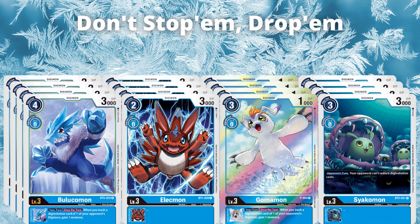Then we have the Blue Command, and this is obviously the full form of this actual line — the Hexabluemon line. When you trash a digivolution source of one of your opponent's Digimon, you gain a memory. This deck has been really, really good at gaining memory, so that's why I want you to have draw power from the Utamons.